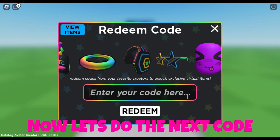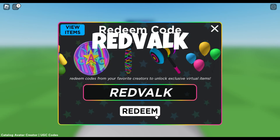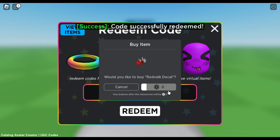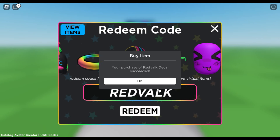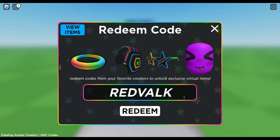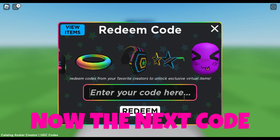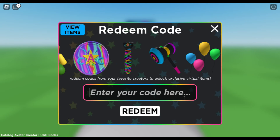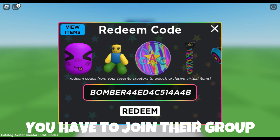Now let's do the next code: redvark. These are so good. Now the next code — to redeem this item you have to join their group.